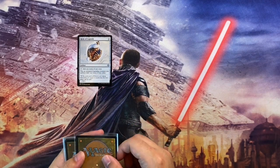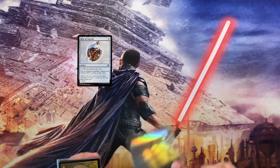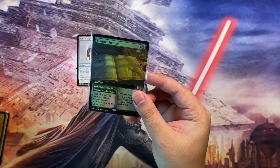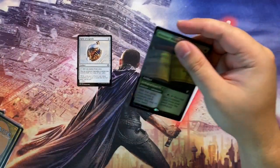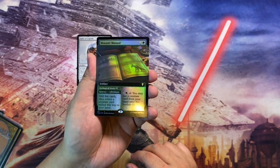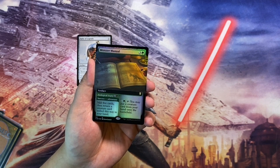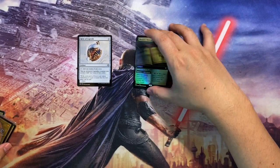Next we have Monster Manual — a very beautiful foil borderless version. I'll take it out since I'll be sleeving this anyway. This is already in my Pantlaza deck, which is my dinosaur deck, but I'll be upgrading it with some bling with this specific foil version.